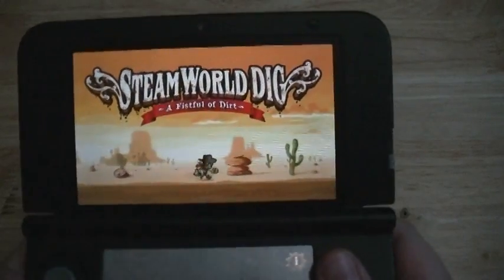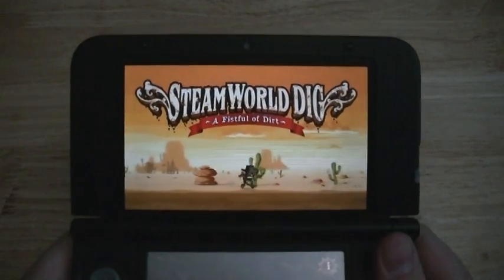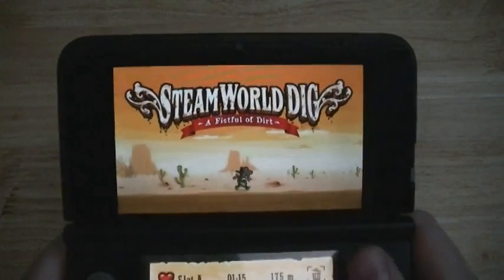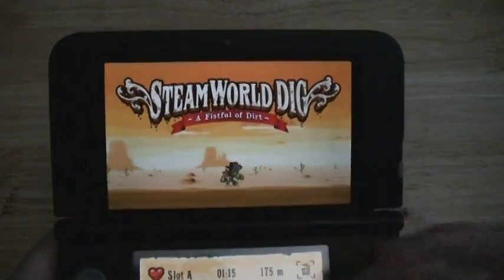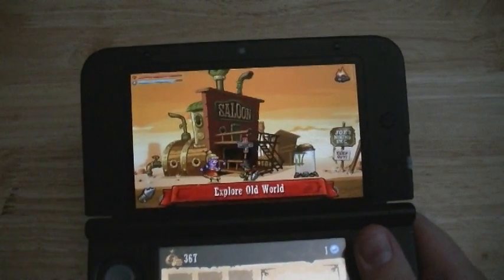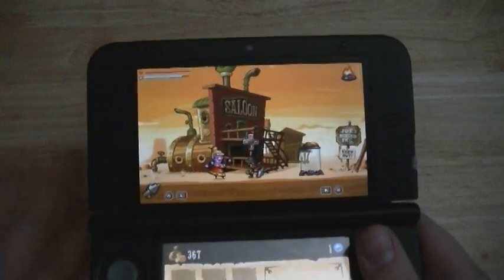Hello and welcome to another Demon212 3DSWare review. Today I'm going to be taking a look at SteamWorld Dig: A Fistful of Dirt, which if you've never played it before, it's one of the better eShop games to come out in a long time. I really do like it because I like a lot of the games that it takes inspiration from.